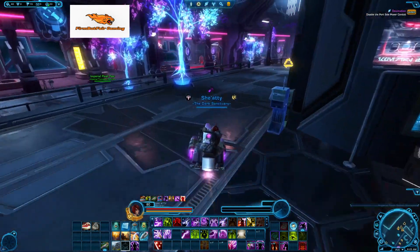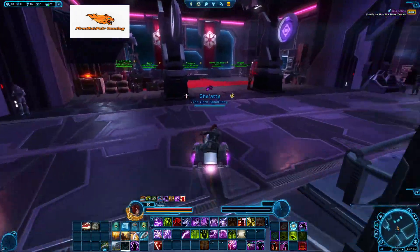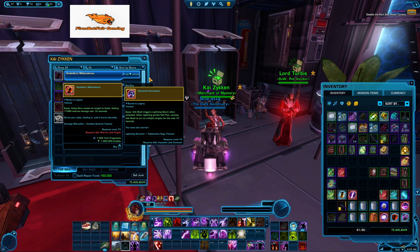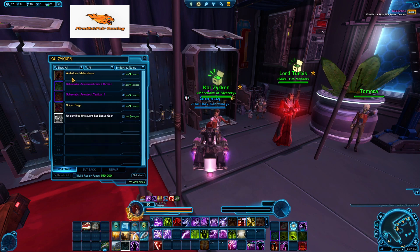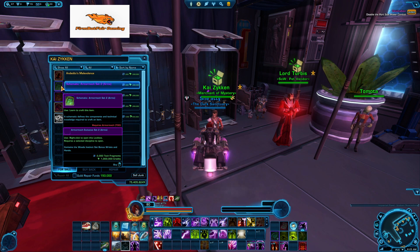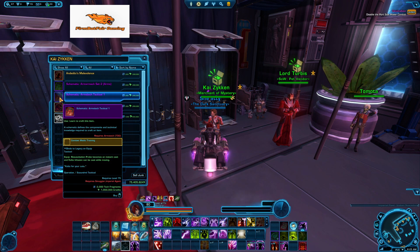Now on to Vendor Kai. Let's see if he has some great tacticals this week. If you ever go here and you don't see anything, just remember you always have to hit all. He does have the tactical for the Sith Warrior Jedi Knight — it's Valance (however you say it, it's really early). Used gore causes the target to bleed, dealing X amount of internal damage for 12 seconds. Also has the wrists and hands for the armor mechs, and for the Arms Tech, the tactical combat medic. The probe becomes an instant cast and Kodo effusion can be cast while moving — it's actually not a bad tactical.